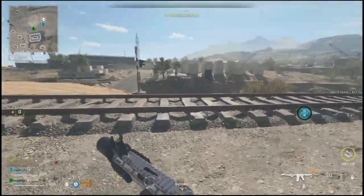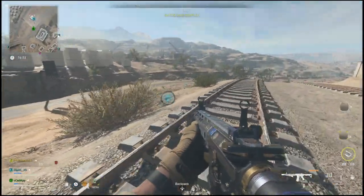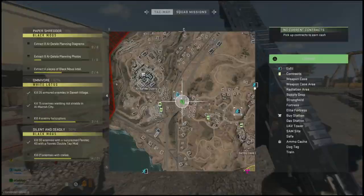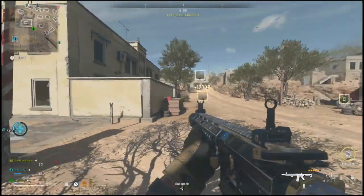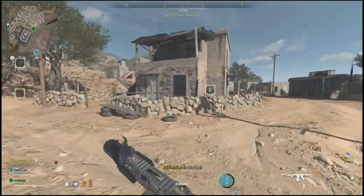Yo, what is going on everyone? Guiding Light here back with a quick DMZ guide. In this one, I'll show you how to complete the Paper Shredder mission. This is a mission where you're going to have to go and extract eight planning diagrams and then eight planning photos as well.